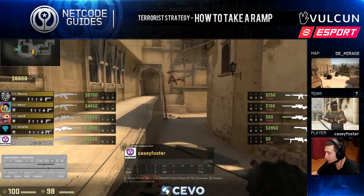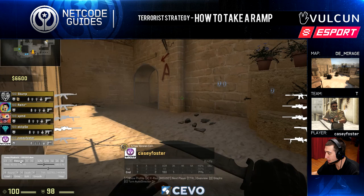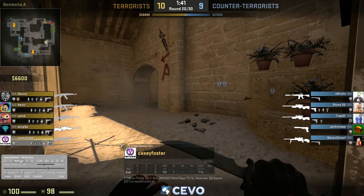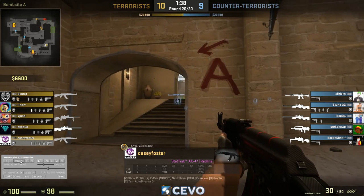This video shows a solo queue T-sided play for a ramp on DE Mirage that I like to do. I do it in team games, scrims, matches, pugs — whatever. It's a really effective play. It's a good way to lurk, get some kills if your teammates are working something else on the other side of the map. It's a good way to try and get some frags and get some early information.